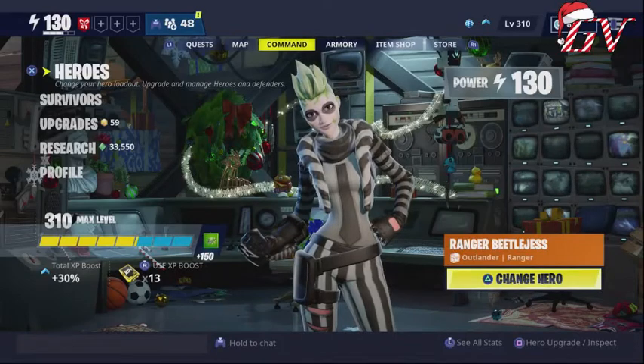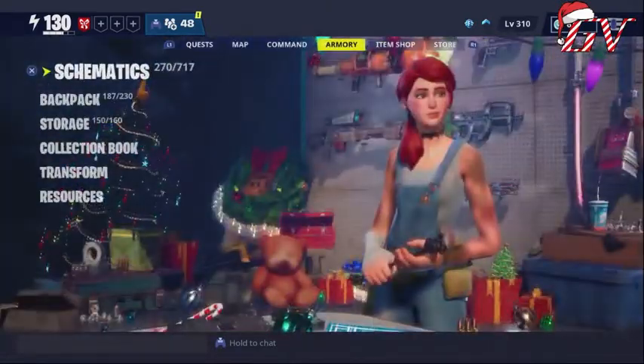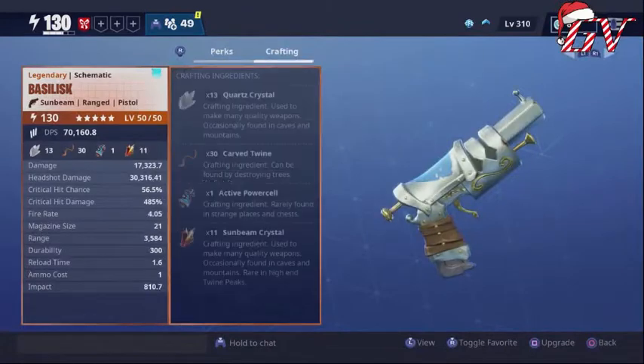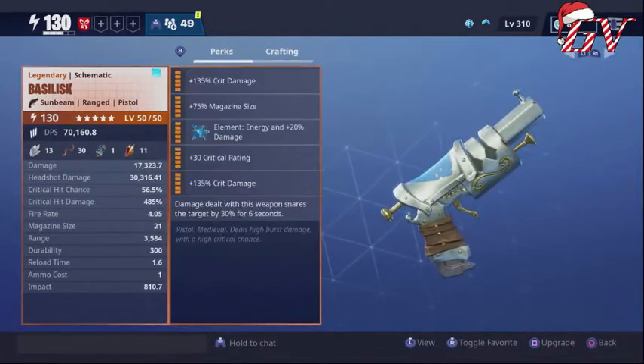Welcome back. This video is going to run down one of my new favorite pistols — it dropped in the Frost Night event and that's the Basilisk pistol. Looking at it right off the bat, I knew I wanted to take it to a crit build, and I was not wrong. I have it all legendary out: two crit damages, a critical rating, mag size, and I have it at energy.